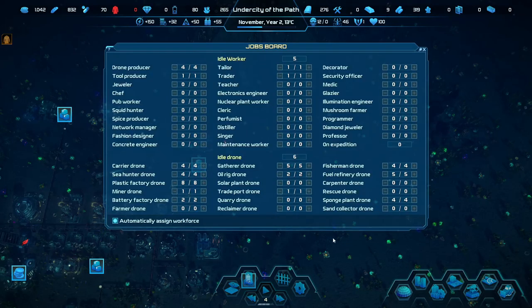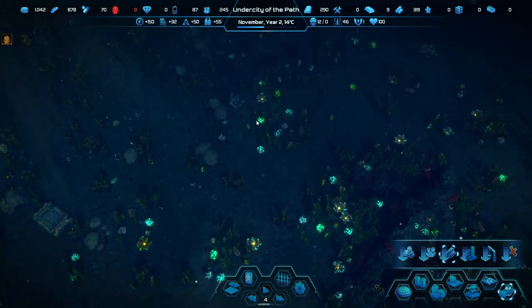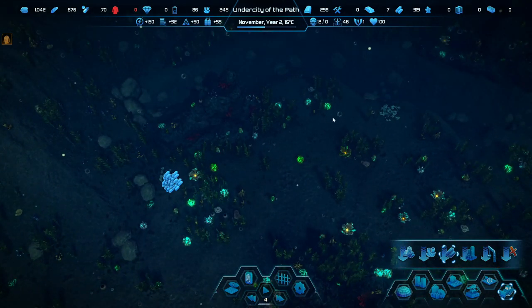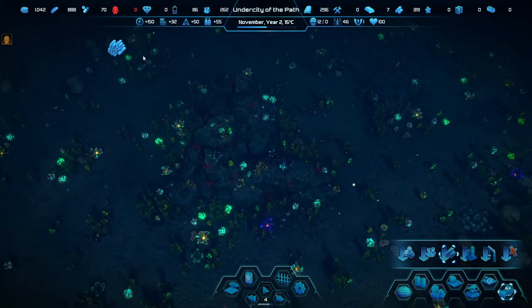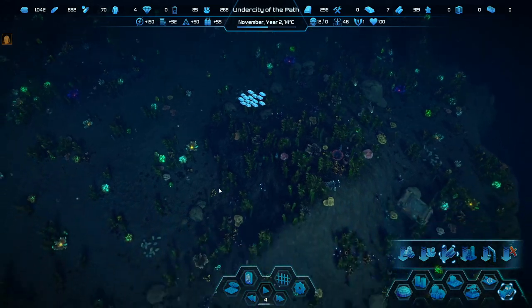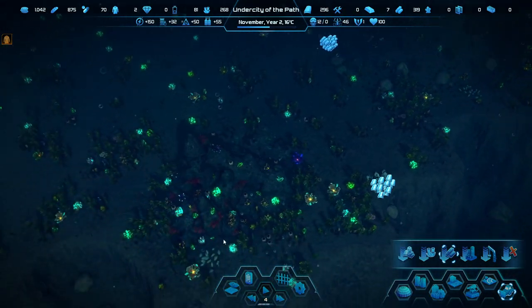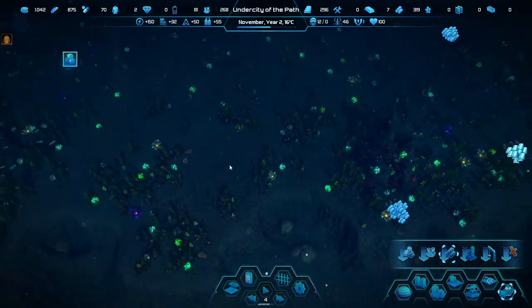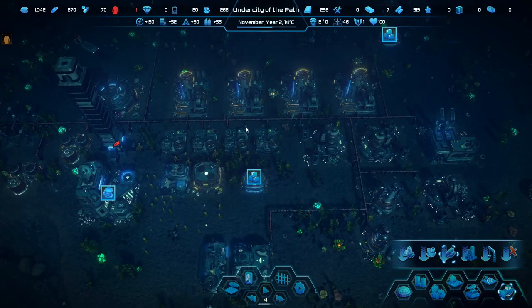We have some excess drones so let's go out and do the thing we always regret — trying to harvest stuff out in the world. The problem is you should only do it once, but then I forget about it, and when I finally realize it I go get all of them and then I can't build anything in the base. That should keep them busy for a while — unfortunately it means I can't build anything in the meantime.